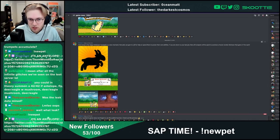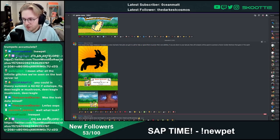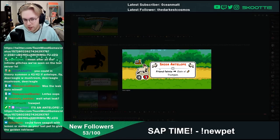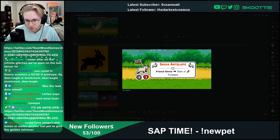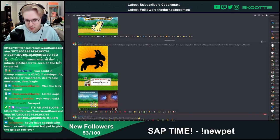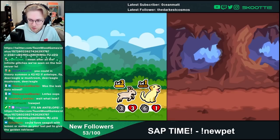Trumpets is a new mechanic that pets can gain to call for help or spend them to power their own abilities. So the Golden Retriever mechanic is: if you are down to your last pet, then you use the trumpets. But there are probably other pets that say, if you have a trumpet, do something. So trumpets aren't only used for the Golden Retriever — we'll have to see what other things trumpets are used for. This is just like, at the very end with your leftover trumpets, you spawn a Golden Retriever.